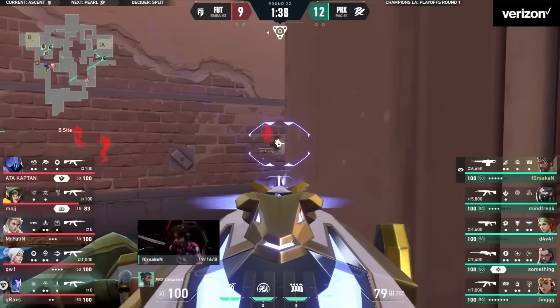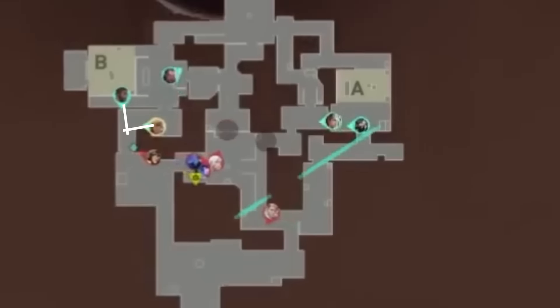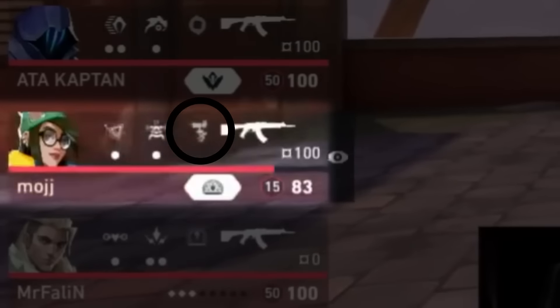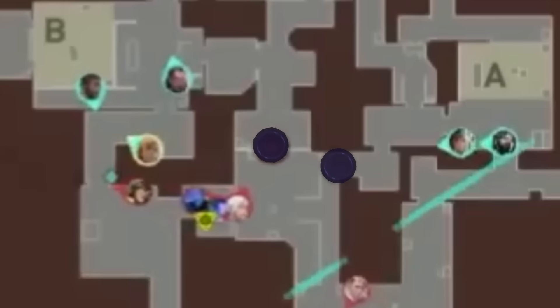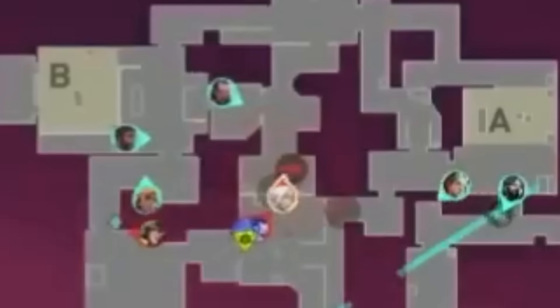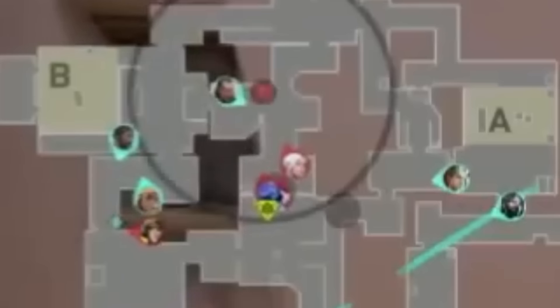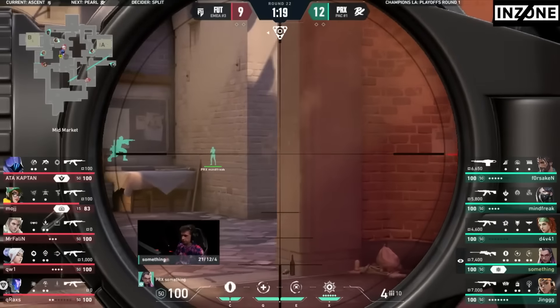Forsaken opens up the round by ripping his Odin through B main to make room for Ching to tuck into this cubby and form a crossfire with him. Moj got hit hard and his turret's broken, but his teammates have started their mid default. They've smoked off both Catwalk and Arches, knowing that Something is op-ing. Then he rotates off B now that his teammates are set up.